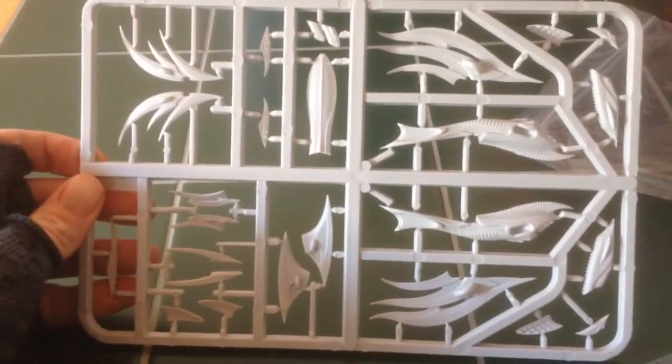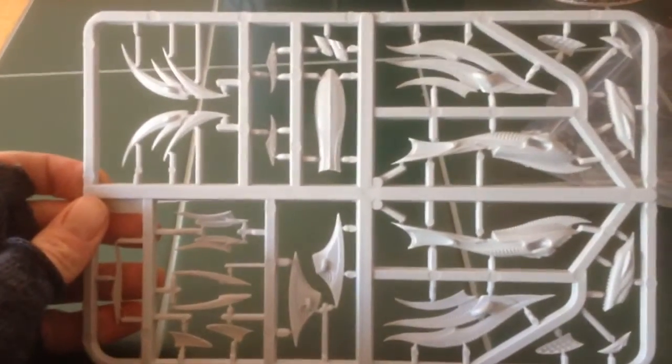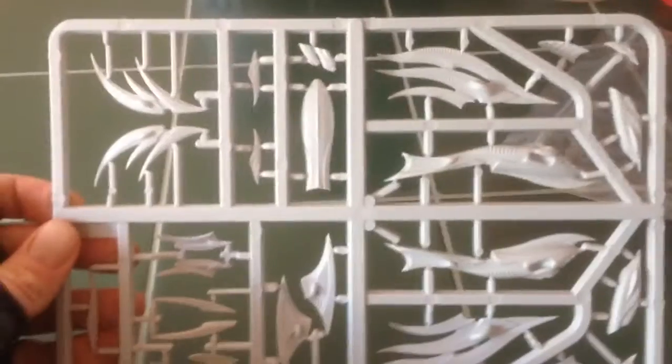Here we are with the Hawk Wargames Dropfleet Commander Kickstarter exclusive for the Scourge. It's a standard cruiser sprue, but this one really stands out. I'm not going to take it out of the bag because I don't want pieces getting lost. But see that detail — amazing. Just a quick look at that.